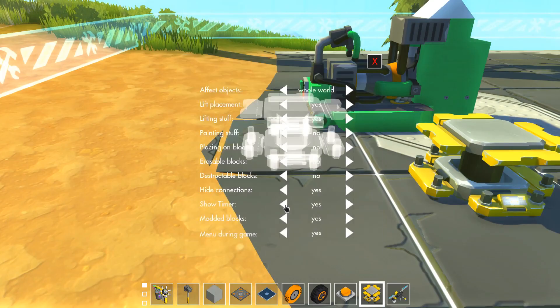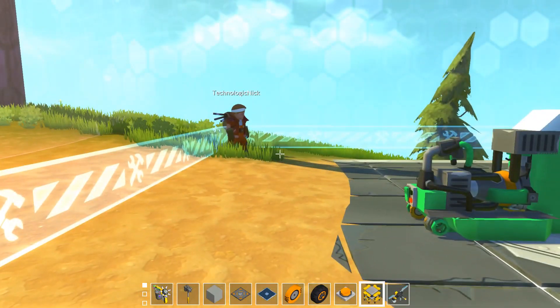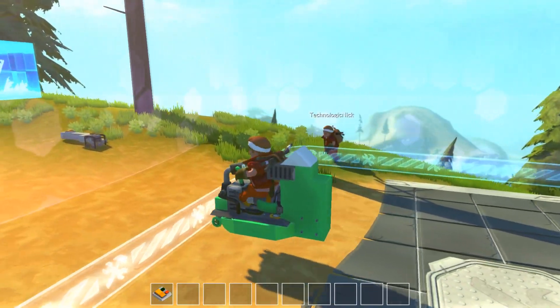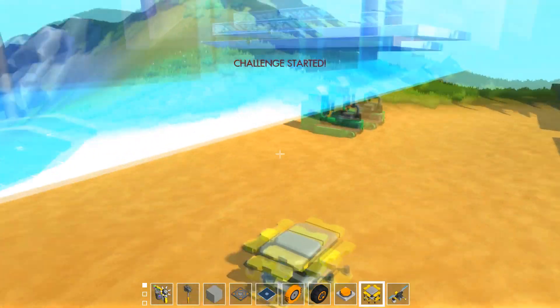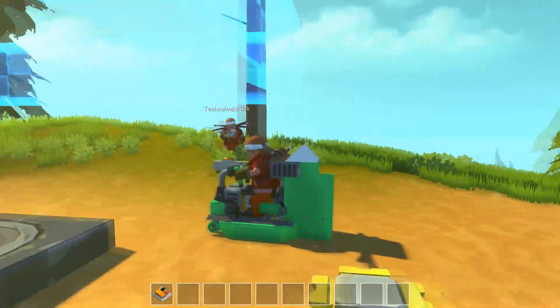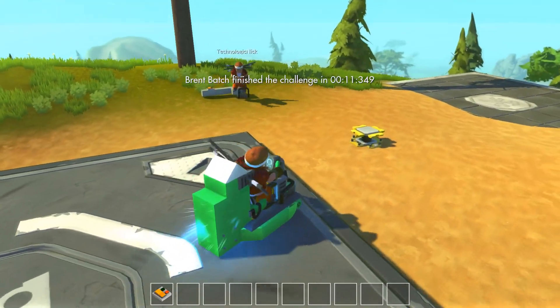Then we have 'show timer' — if you're annoyed by seeing the timer on the top, you can turn it off. Now it just says 'challenge started' and you don't know how long it takes. You'll have to finish to see how long it took.